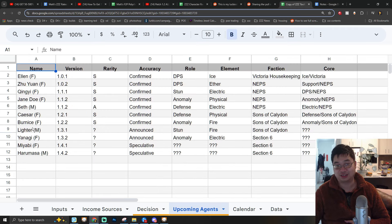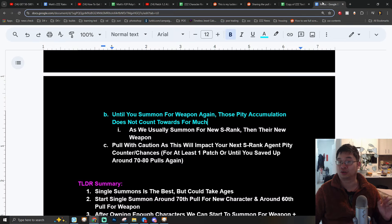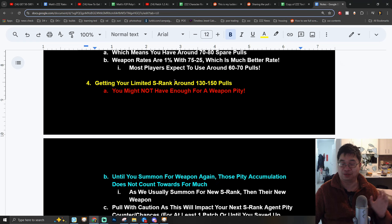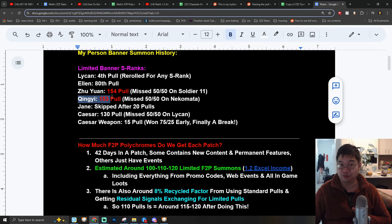If you lose the 50-50 and took 130 to 150 summons, I advise you to consider that you might not have enough for the weapon banner pity of around 60 to 70 summons. Accumulating soft pity that you can't use is wasteful and means you'll be losing out on future S-rank characters. Our friend's guide predicts future characters — possibly Nicole, Yanagi, and more coming — so you want to plan accordingly: are you willing to skip one to two characters for the weapon? If missing characters makes you uncomfortable, I do not recommend summoning for weapons if it took you 130 to 150 summons to get your S-rank. Personally, after taking 153 summons for Zhu Yuan or Qingyi, I did not go for their weapon — I only went for Caesar's weapon after planning to skip Burnice.